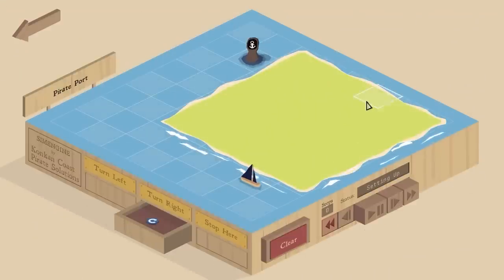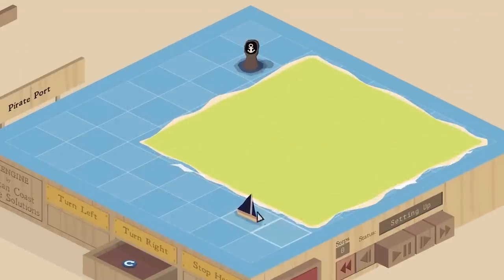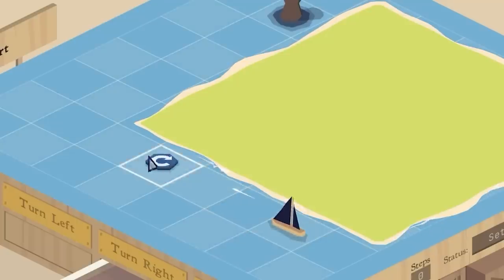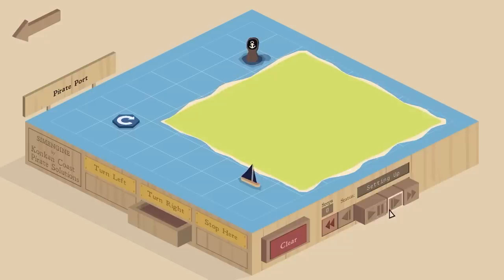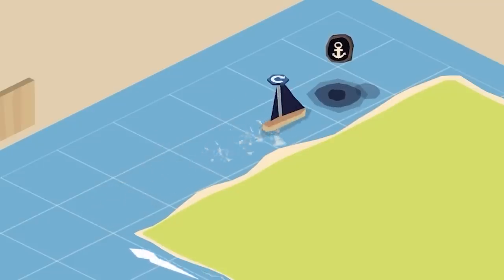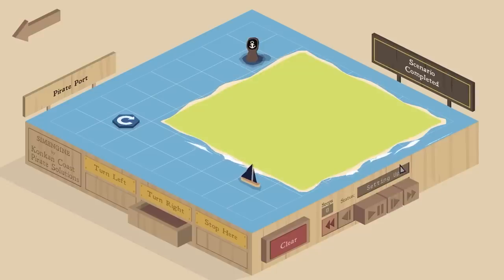So essentially we have little boards like this - there's land, there's sea, there's boat. Down here in these drawers we have commands that we can place down. On this one if we take the turn right command, we can see this boat will go along here, so we shove a turn right there. We come down this side and press play - the boat moves, gets to the turn right, turns right, goes straight ahead to the anchor point. Seems simple, right?